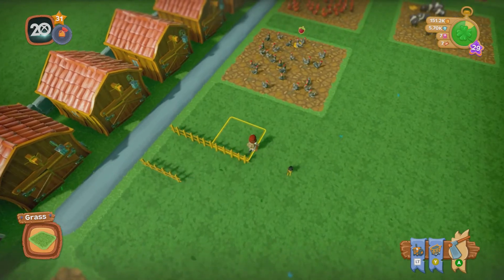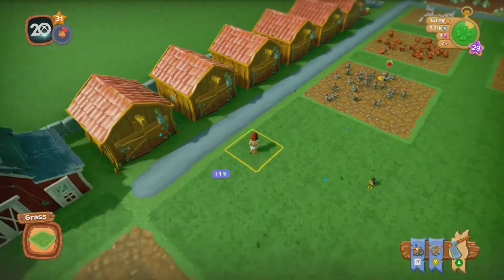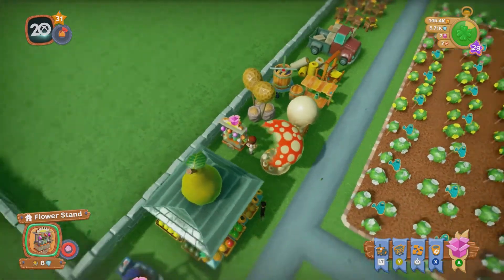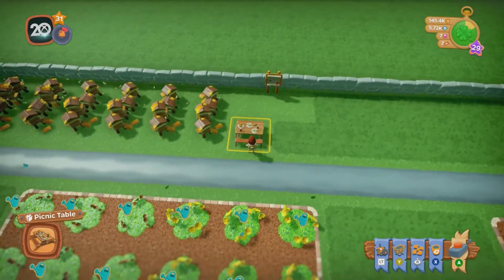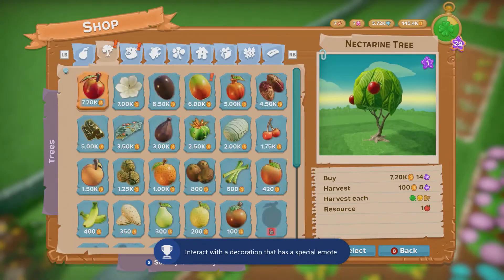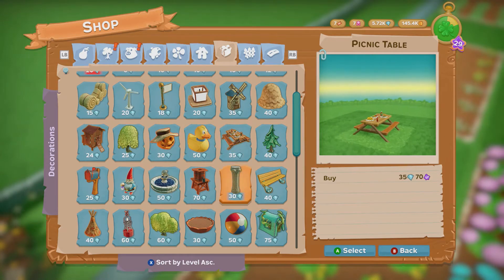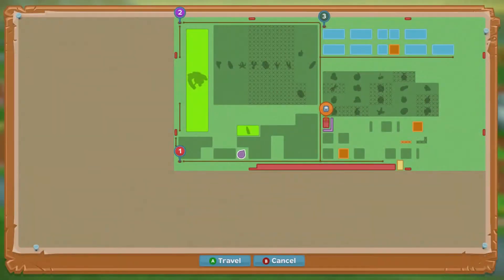You have to build a thousand decorations and it counts even if you sell them. There's one more quick achievement — you have to interact with a special decoration, hit A, and sit on it. There we go! It's the cheapest one you can buy. There are others like a picnic table, a bench, and a fountain, but this was cheapest. I don't need it now so I'll sell it and get my diamonds back.